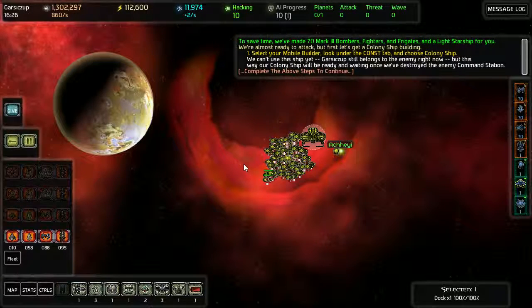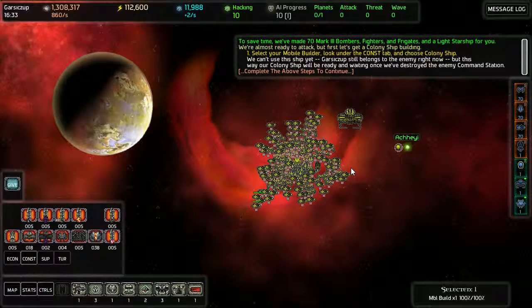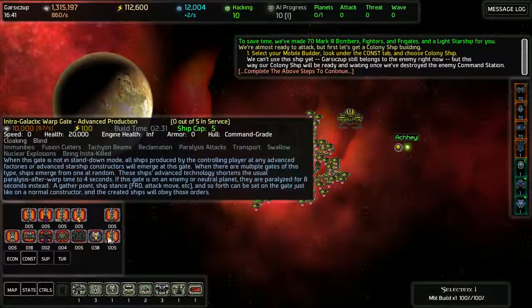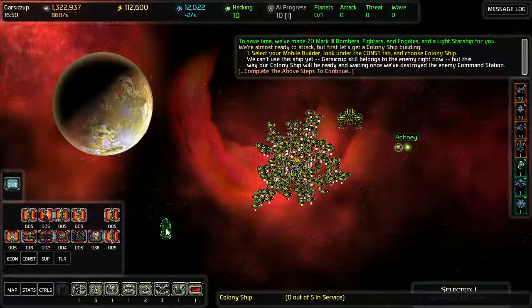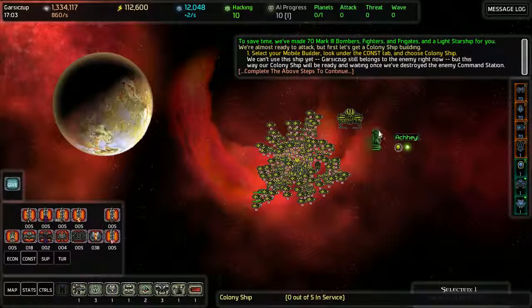Let's get a colony ship builder. Select your mobile builder, click on construction and then choose colony ship. We can't use the ship yet as it still blocks the limit, but this way our colony will be ready and waiting once we destroy the enemy command station.